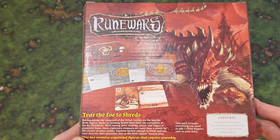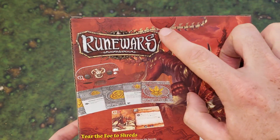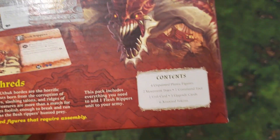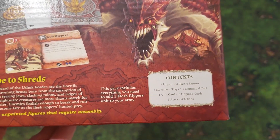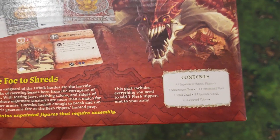Really amazing artwork on this box. Love the spined and very serrated tail. So what do you get in this box? You get four unpainted plastic figures, two movement trays, a command tool, a unit card, five upgrade cards, and six assorted tokens.